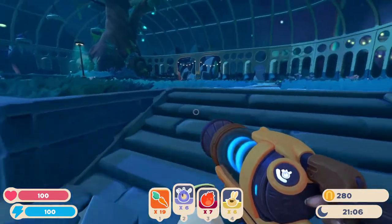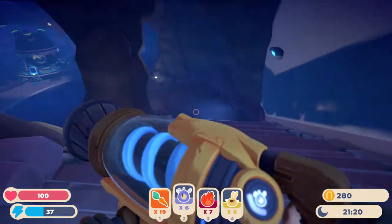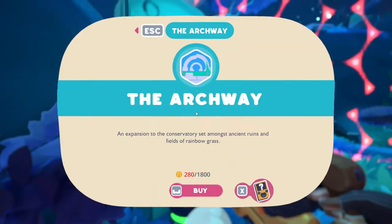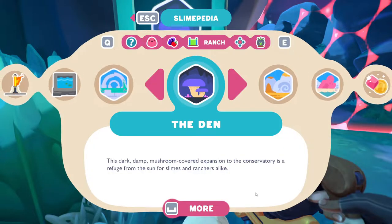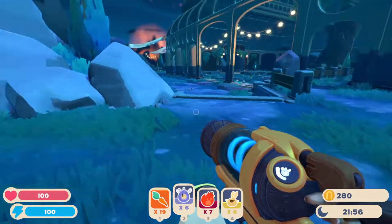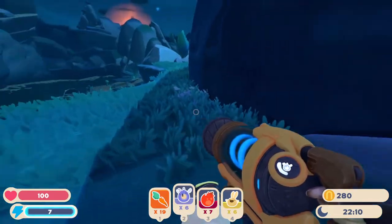We're going to need new locations for these guys — we do have a lot of places. I was hoping that down this way was going to be a dark place to keep our phosphors. Let's see what else we have to unlock — there's the den: a dark mushroom-covered expansion to the conservatory, a refuge from the sun for slimes and ranchers alike. We certainly want that — it was 1,800. This must be where we land if we use our home portal.